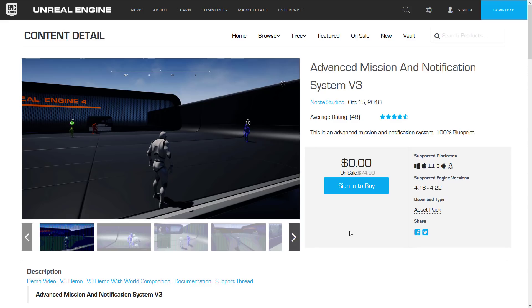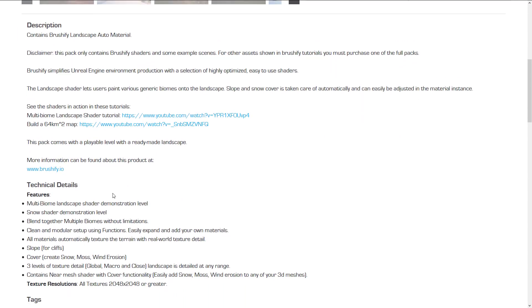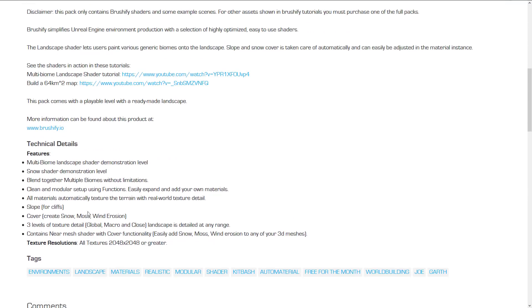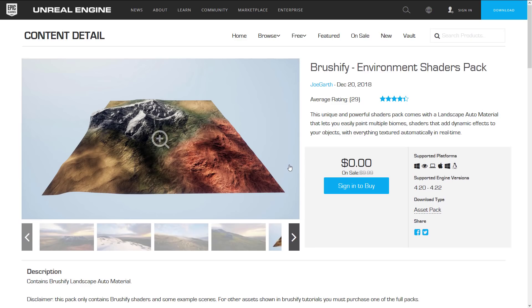If you see one here that you really want more information on, I can consider doing a hands-on review of it — let me know as soon as possible. If one of these packs really piques your interest, do let me know in the comments down below. Next pack we have is the Brushify Environmental Shader Pack. This unique and powerful shader pack comes with a landscape auto material that lets you easily paint multiple biomes, shaders that add dynamic effects to your objects, and everything textured automatically in real time. All textures are 2K or higher. There are three levels of detail, and you've got options for snow, moss, wind erosion, slopes for cliffs, and so on. So if you're creating landscapes, this is essentially an automatic texturing brush.